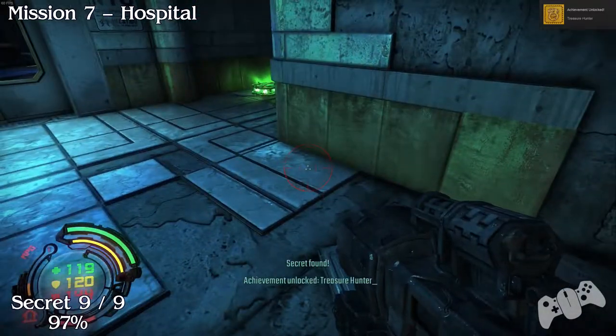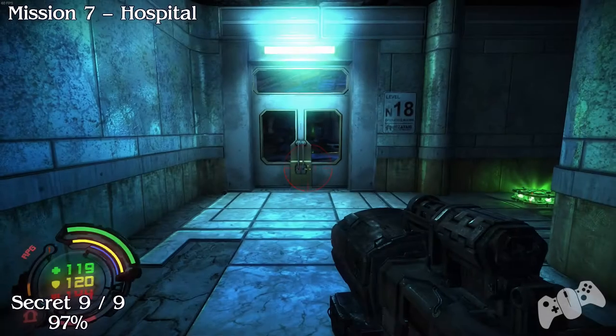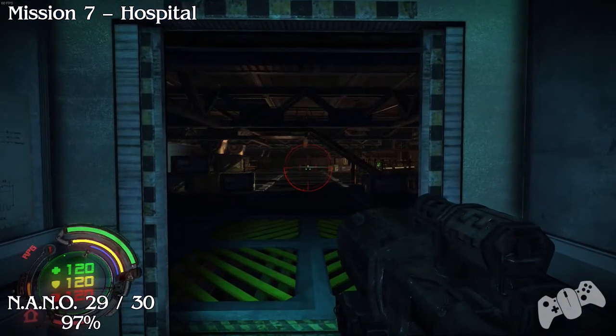You will get an achievement for finding all the treasures. In the extended edition, Mission 7 was the final mission until they released DLC, so this achievement is still based on the main game.